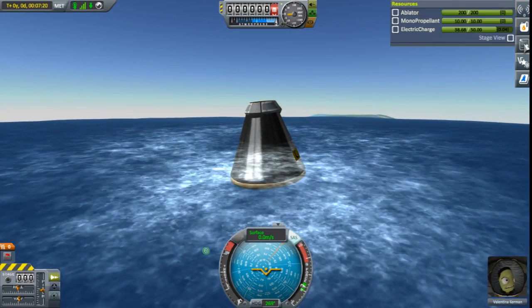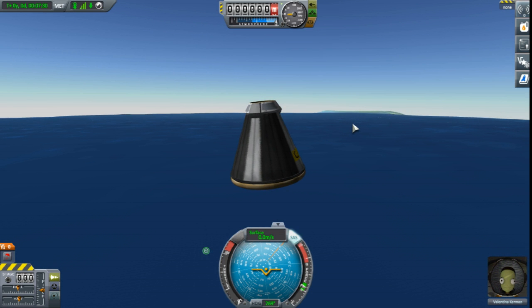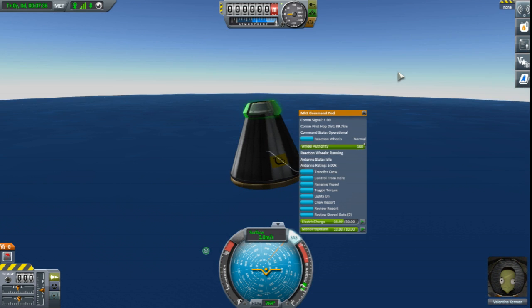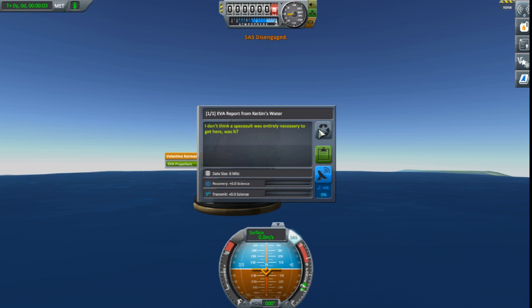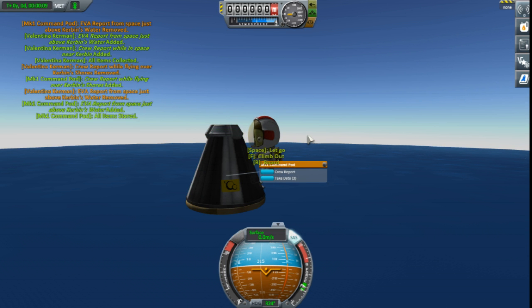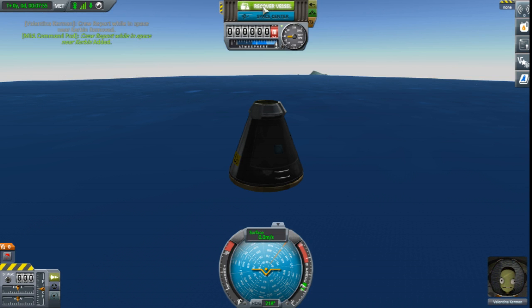Now our other contract was to test it landed at Kerbin, but I wonder if I can run a test - no, okay, so that doesn't work that way. Let's see, can I do another crew report from here? I don't want to do that just yet. I guess we can do a little EVA. This will be fun - EVA from the water, which we are fine with. We can take the data, store the data, board. Now do a crew report from the water which we've already got.